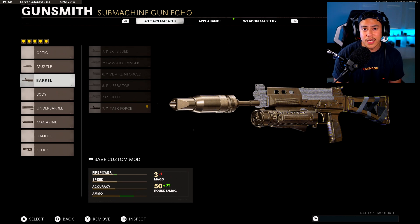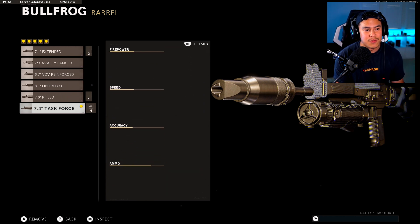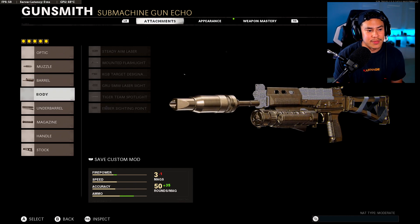By the way, this goes for all of my class setups — I will not be repeating my secondaries, perks, etc., because they're all the same throughout. So pay attention the first time. For the barrel we got the Task Force Barrel. I know this seems counterintuitive for a no recoil setup, but the Bullfrog has little to no recoil as is, so this extends our damage range out to 23 meters, which is insane for an SMG and makes it more versatile. Using it on smaller maps is definitely preferred.